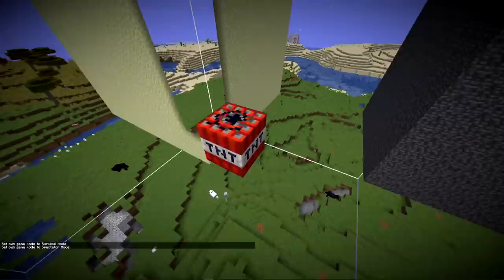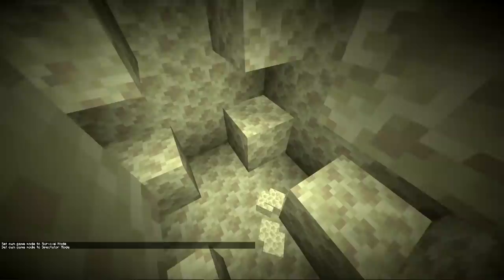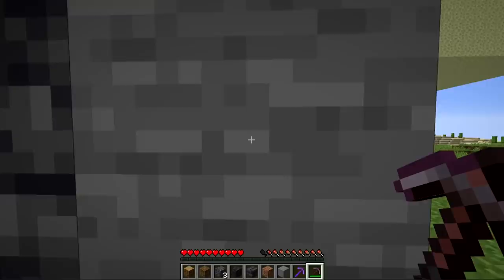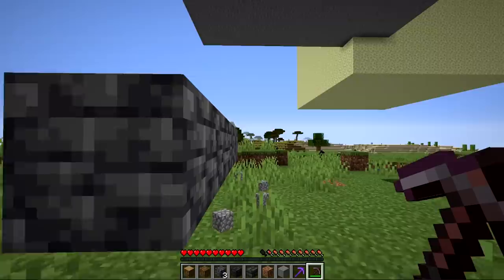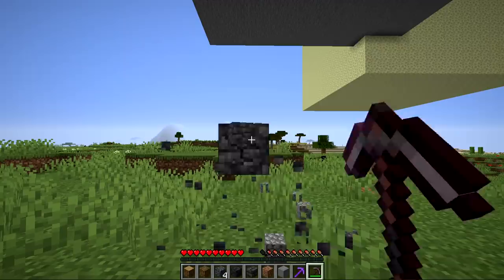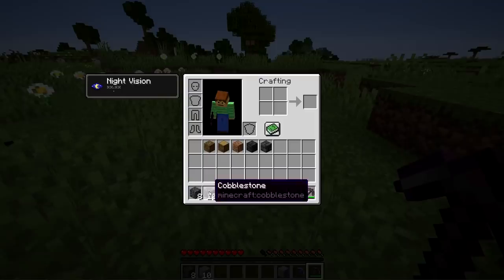This is called deep slate, a new stone type that exists below Y level 0. If we blow up this new block you can see it has pretty high blast resistance — very similar to stone. Let's try out the end stone: the end stone is quite a bit stronger. Now blast resistance is different from hardness, which is essentially how hard it is for the player to mine up. With a normal netherite pickaxe, stone takes just under 2 seconds to mine, while deep slate takes a little over 4 seconds — about twice as hard, making it similar in hardness to end stone.